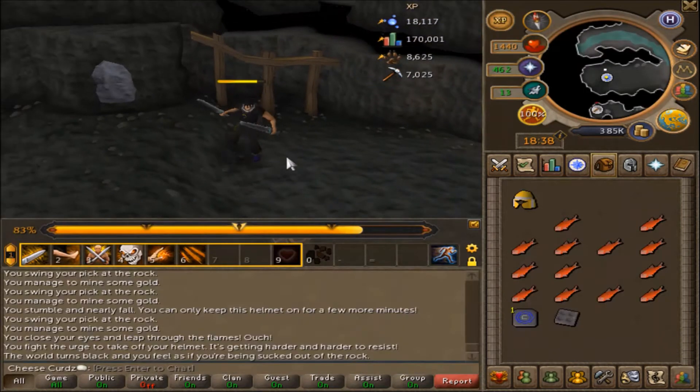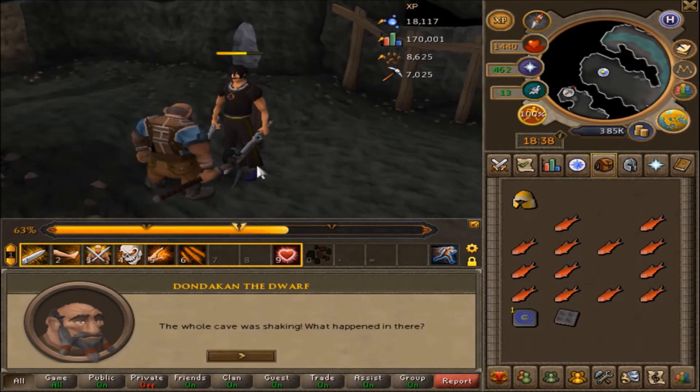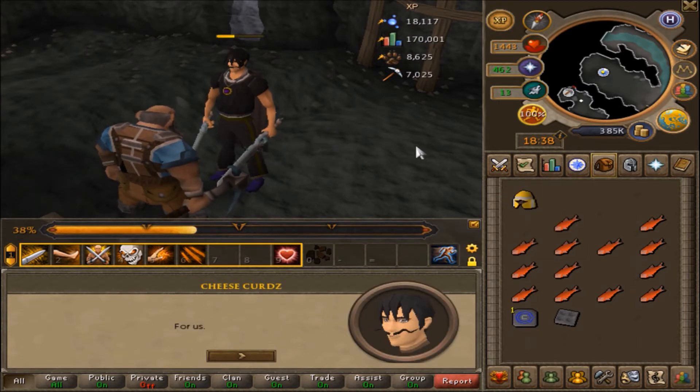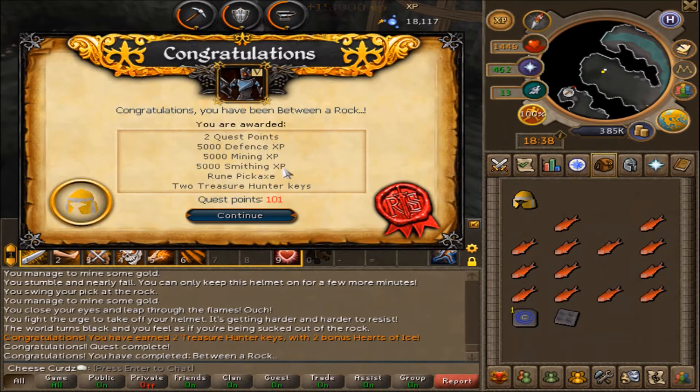That was an interesting quest - you basically needed a helmet to protect your head and a guy shot you with a cannon. It's one I needed so I got it done and over with. I think the rewards are going to start getting a lot better now. 5k Defense, 5k Mining, 5k Smithing.